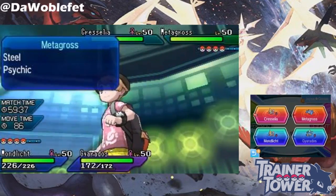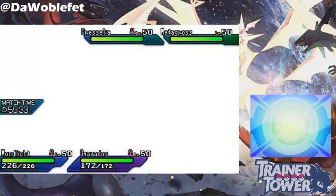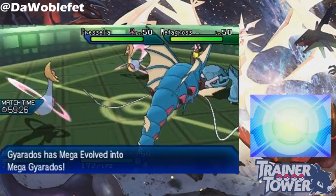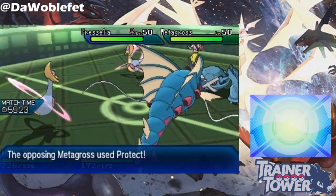So you see this Metagross over there? It has Clear Body and that stopped my Gyarados' Intimidate, which is super lame. Now I'm gonna completely WRECK this Metagross with this easy tech! I'm gonna Mega Evolve my Gyarados and use Roar on my ally. Watch this, it's gonna be great.